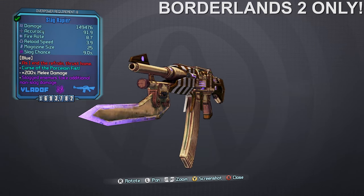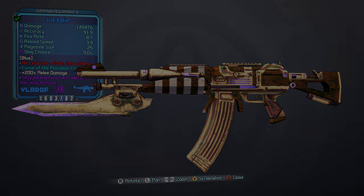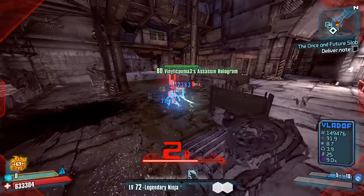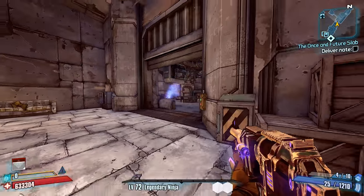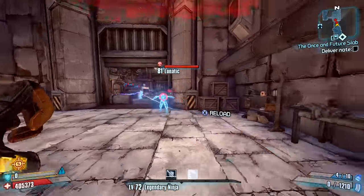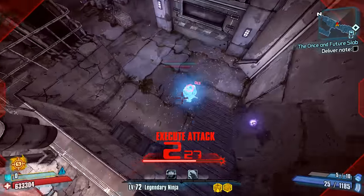Number 10: the Rapier Assault Rifle from Borderlands 2. While the Rapier is an awful assault rifle, it's without a doubt the best melee weapon in the game. Where most other bladed melee weapons cap out at around 50% melee damage bonus, and other more specialized melee weapons like the Law Pistol cap out at 100% melee damage bonus, the Rapier caps out at 200% melee damage bonus, making it essentially the perfect melee weapon for melee-focused builds — especially on characters like Zero, who can become quite powerful with this weapon once it's paired with the right roid shield and some of his skills.